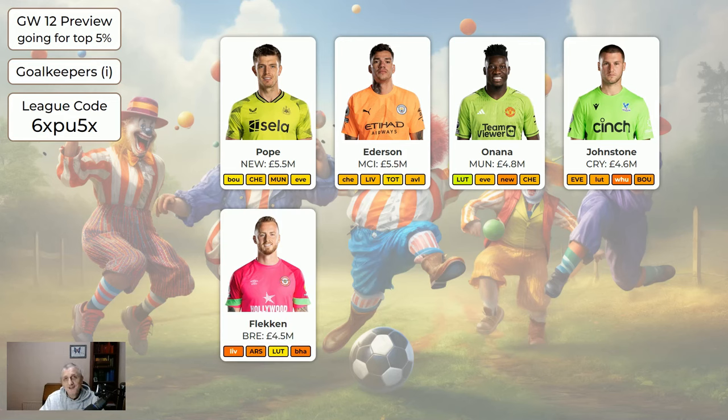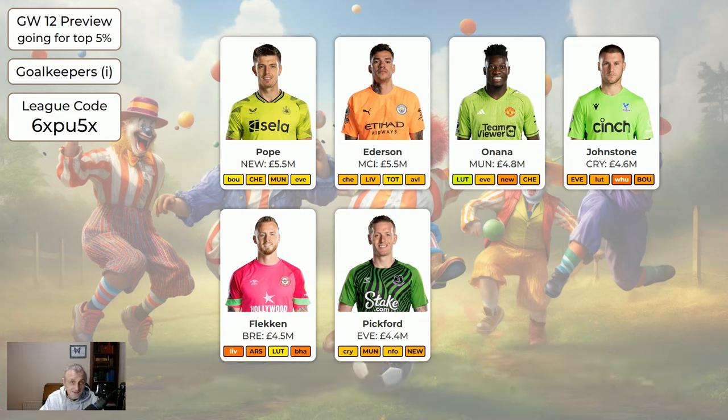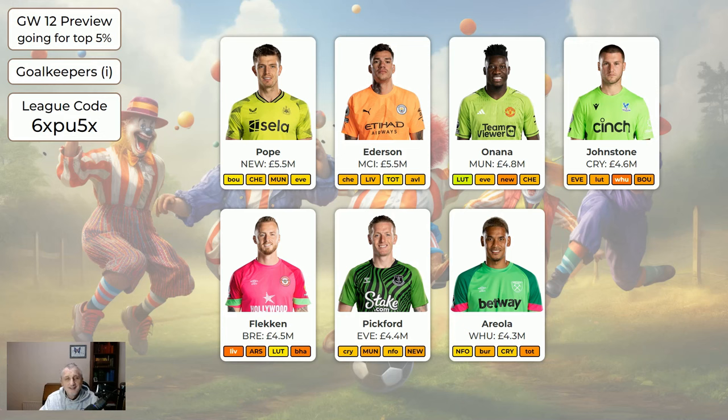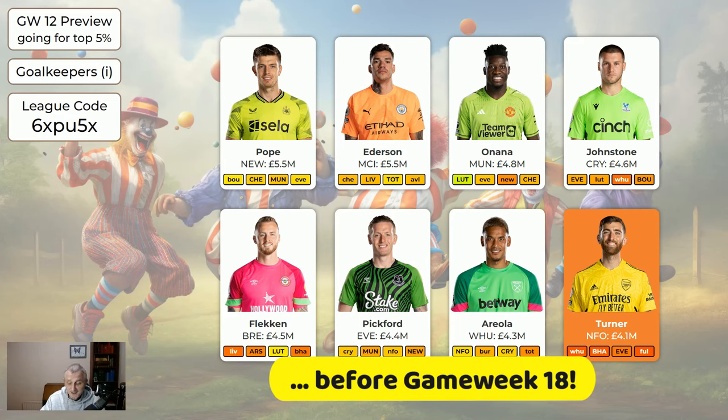Flecken went off injured and currently has a yellow flag — reasonable chance of being back in time, but he blanks in game week 19. Pickford at £4.4m, with Everton improving. Areola at £4.3m — West Ham are a bit hot and cold. Turner may not get game time; he's definitely sellable now. If you've got Flecken and Turner you'll probably need to deal with your goalkeepers before game week 19, otherwise you may have no keeper.